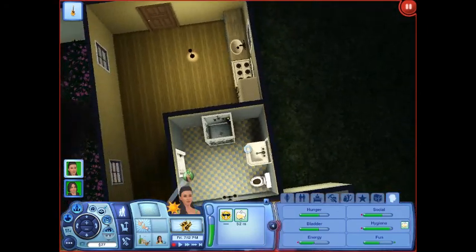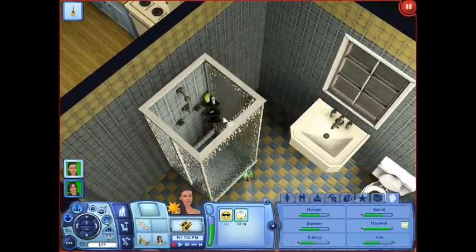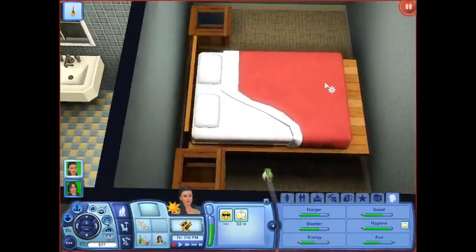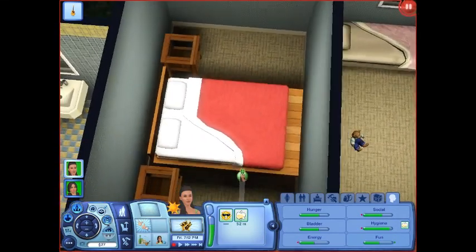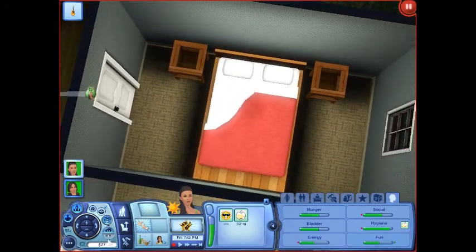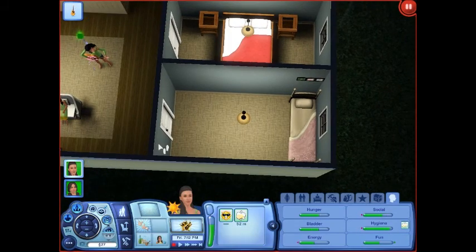I didn't really reorganize anything, I just added the stuff they needed, like their beds. Here is the bathroom, and here is her room — I'll tell you their backstory in a little while. Here's their room. This is her room; it's small because, as you can see, we don't have any money. When I built this house we had like three thousand Simoleons.